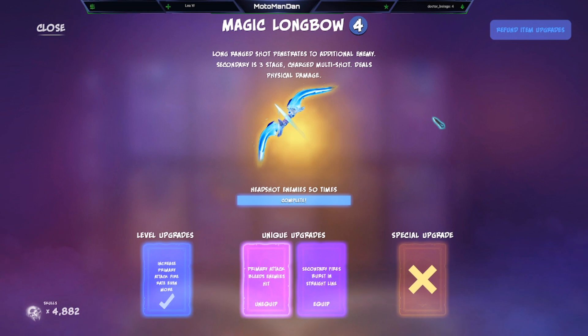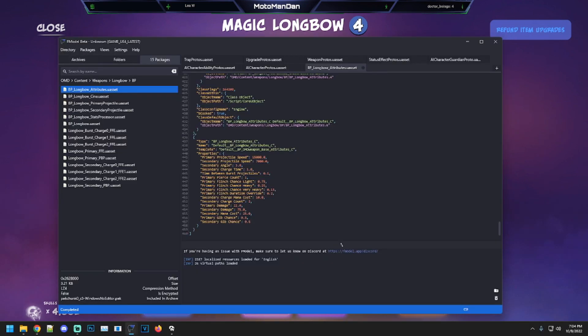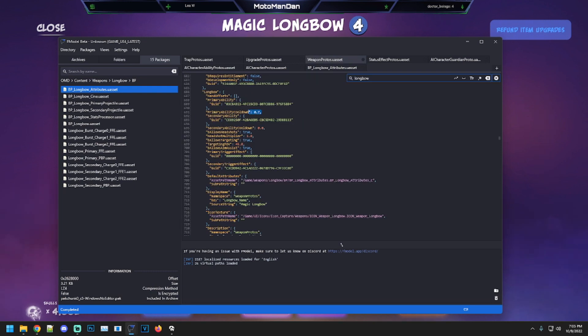Let's look at the longbow attributes in the game files. Primary pierce count is one. Secondary charge has three stages but the first doesn't count. Secondary charge mana cost is 10, secondary mana cost is 25 for the initial shot. Hold to charge two more stages at 10 mana each for the full spread. Primary damage is 22, secondary damage is 75.